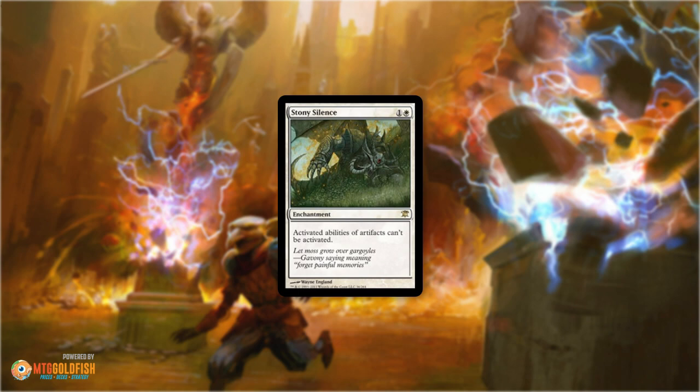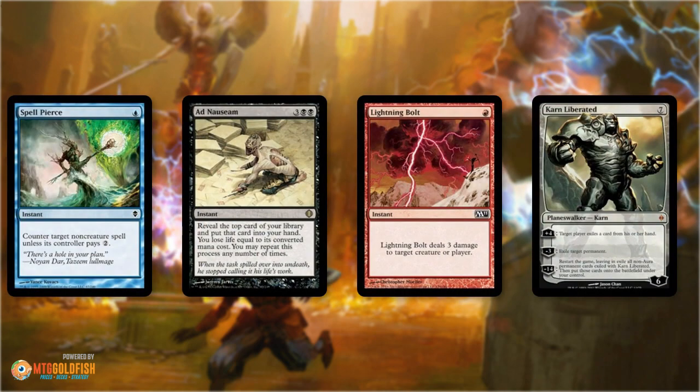Given the choice between a card that's an 'I win' in a specific matchup and a card that's very good in a whole bunch of matchups, in modern you almost always want the card that deals with the most different threats across the most decks — not the narrow option. This is why Spell Pierce is one of the best sideboard cards in all of modern. Spell Pierce stops spell-based combo decks — it counters that Ad Nauseam that's about to kill you — but it also counters a Lightning Bolt from a burn deck and stops your opponent from playing a turn-three Karn Liberated in Tron.